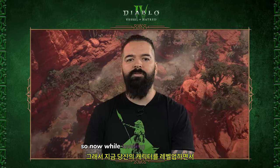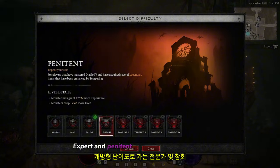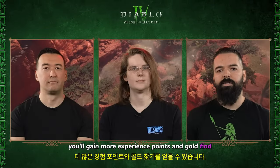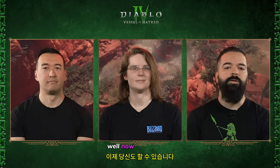World tiers are gone. While leveling up your character, you'll have four difficulty choices to choose from: Normal, Hard, Expert, and Penitent. As you go up in difficulty, you'll gain more experience points and gold find. So now you can customize your leveling journey how you want — maybe you find a great item and want to push your character a little bit harder. Now you can.